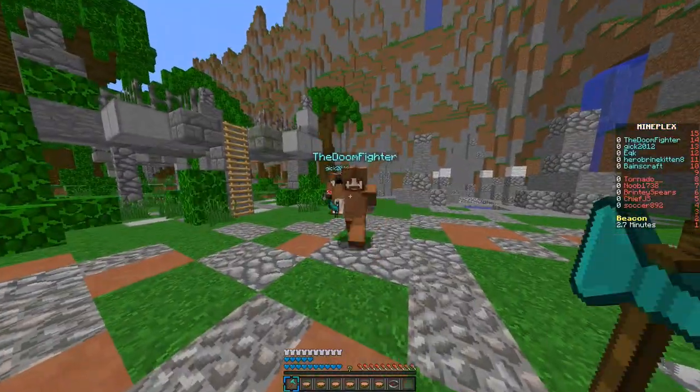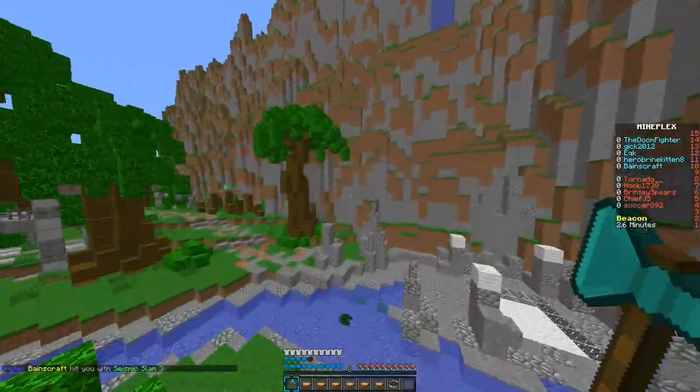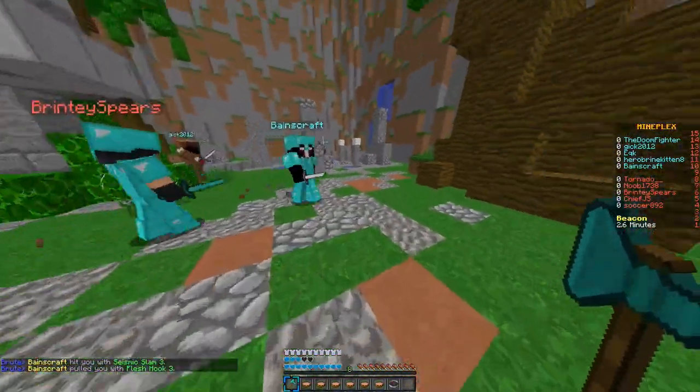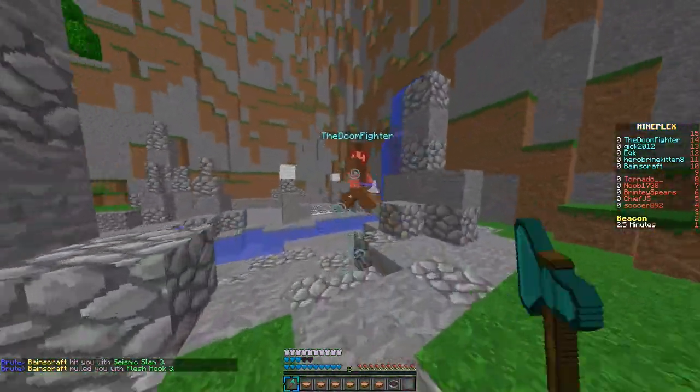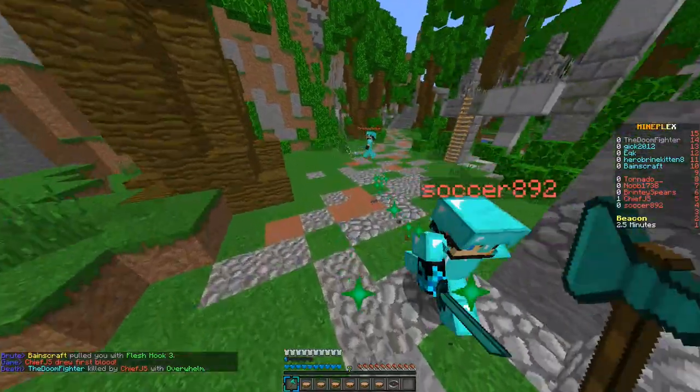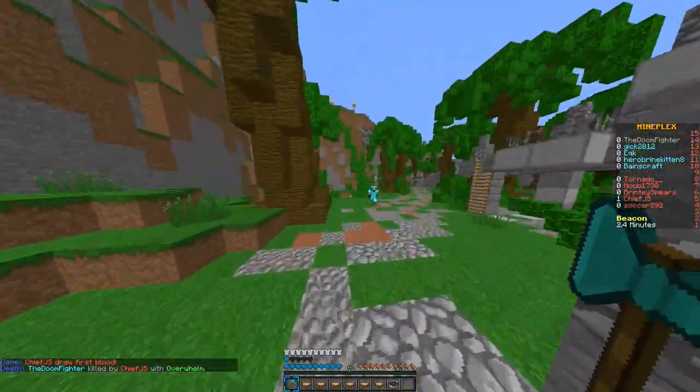So this death effect is called Shadow Death. Let's get this done. And Shadow Death — it does the coal smoke for Shadow Death. That was pretty cool.